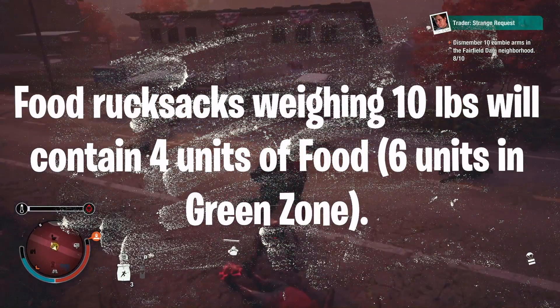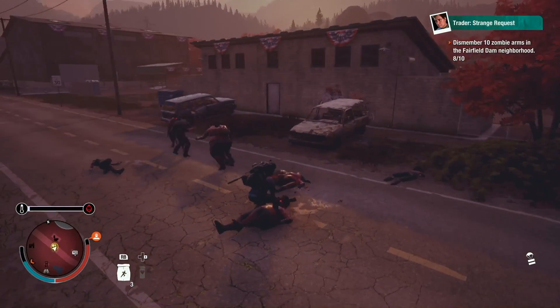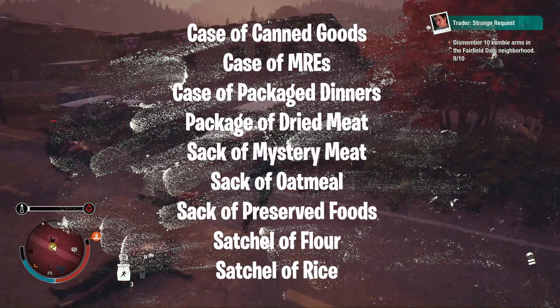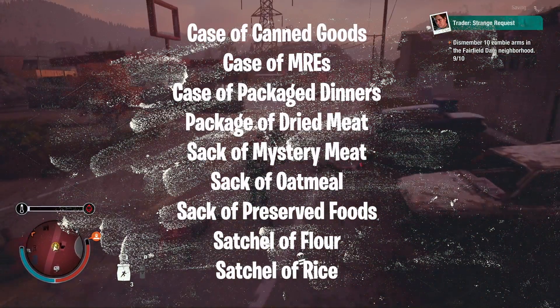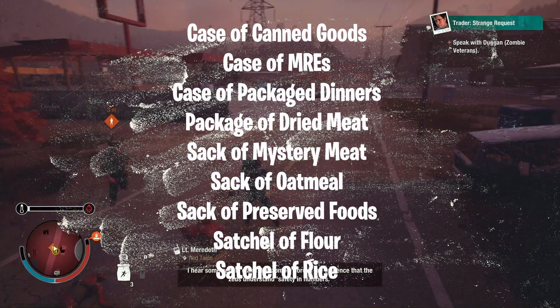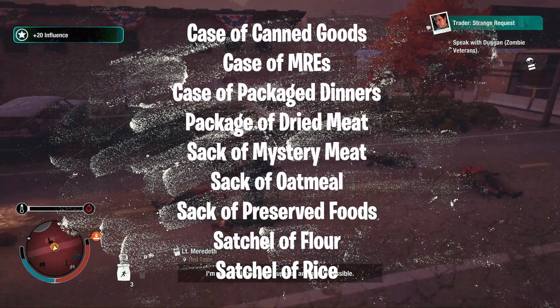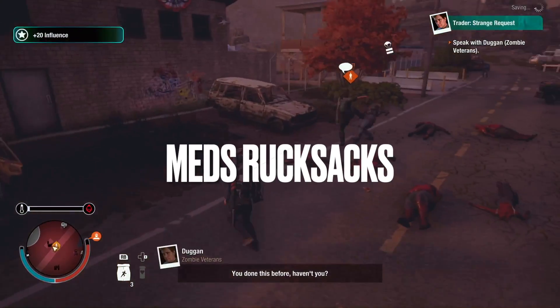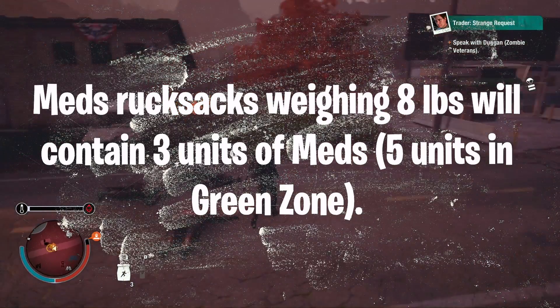The second weight class of food rucksacks weighs 10 pounds and contains four units of food, or six in the green zone. These are: cases of canned goods, MREs, or packaged dinners, package of dried meat, sacks of mystery meat, oatmeal, or preserved foods, and satchels of flour or rice.